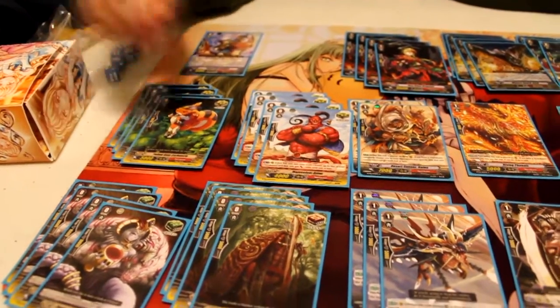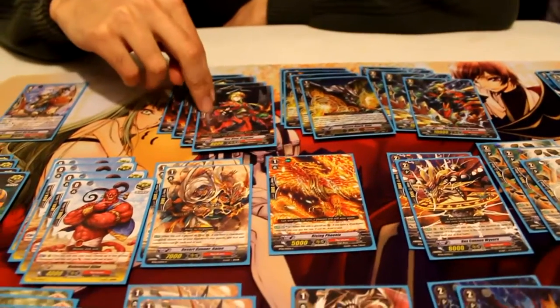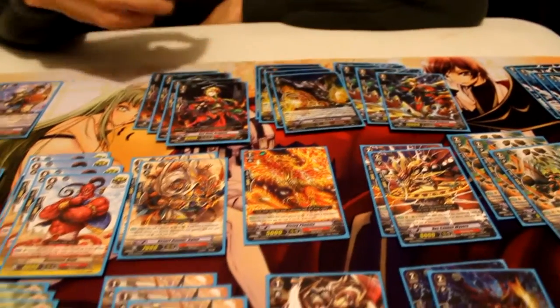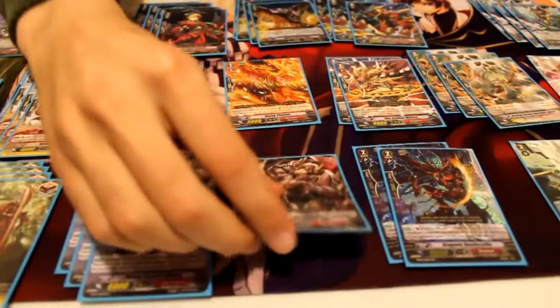It's a Vermillion-based build, so no stand triggers. My grade 1 lineup is 4 Red River, 4 sentinels, Wyvern Guard Gold, 2 Ryans, 3 Photon Bombers, Rising Phoenix, and a Reiki.